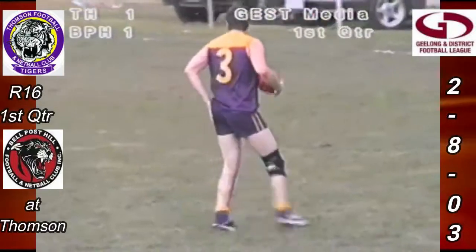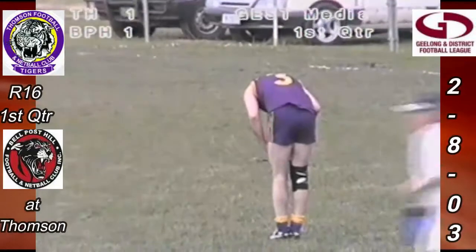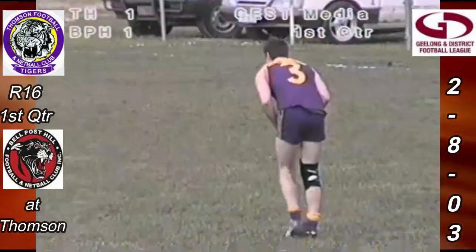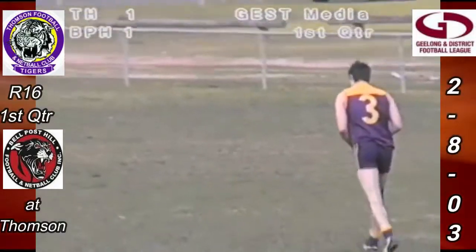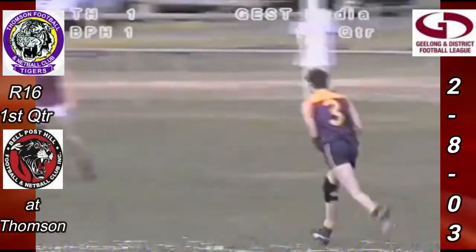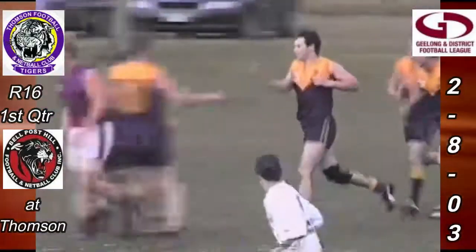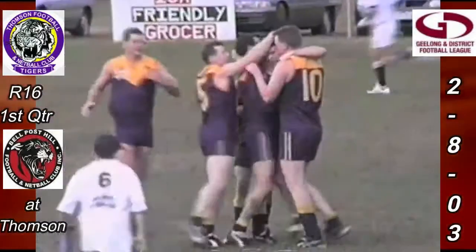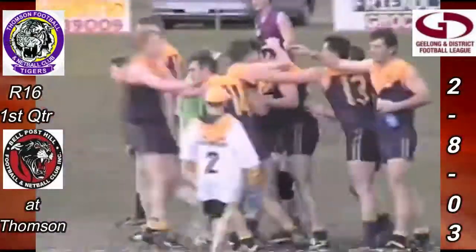Trying to sell another dummy, going at about five metres towards the middle of the ground. So a super goal from 25 metres out, just a little bit worse than a 45 degree angle — he's on the right side for a left footer though, in the right forward pocket. First game since last year's preliminary final for Luke Forbes. He comes in, keeps it low and kicks the goal. A good start to Luke Forbes' comeback — he's kicked his first and Thompson's first, they go to 1-1-7 and they lead Belpost Hill one behind.